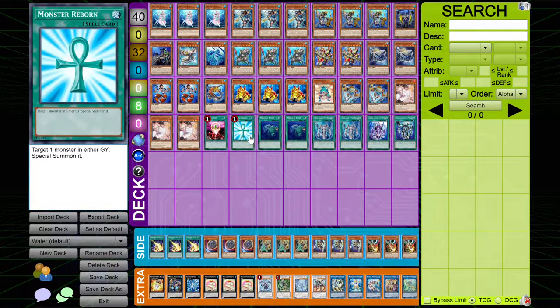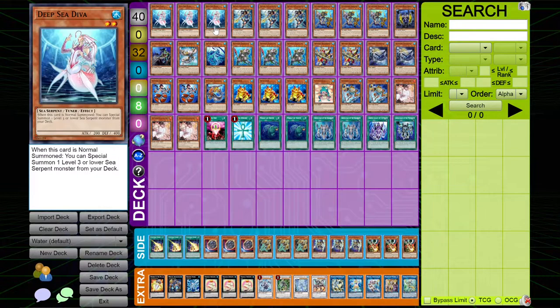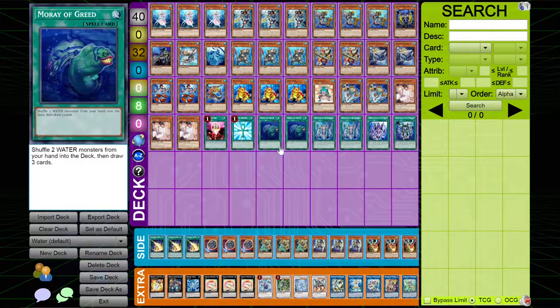I play one copy of Monster Reborn because it can get you back cards like your Tuners, which is really good, or it can just get you free extenders. I play two copies of Moray of Greed. I'm thinking about cutting this card, just because a lot of the times you just draw into your combo so often that Moray of Greed just becomes useless. This card is insanely powerful, but this deck is already just so consistent with its combo that you don't even need it.